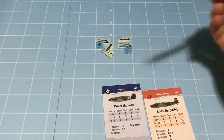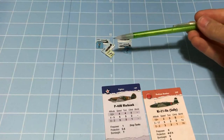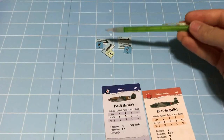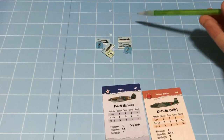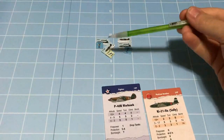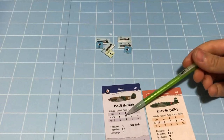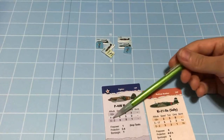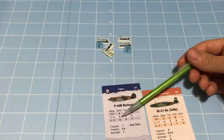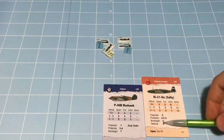Let's go ahead and resolve this combat. First we determine who the attacker is. We have bombers on one side, so that side is always the defender. The last unit to move in is generally the attacker, but because there are bombers involved, the Chinese fighter flight is the attacker. They get to choose speed or turn. We're at altitude 9, so they're going to choose speed, because we don't like that nasty turn modifier the bombers get.